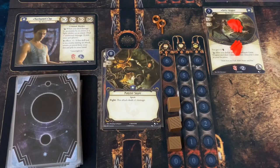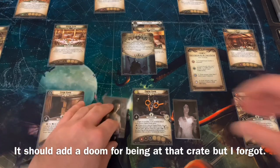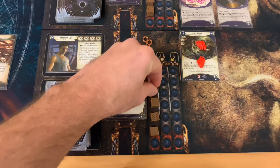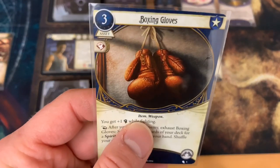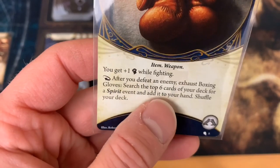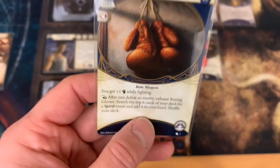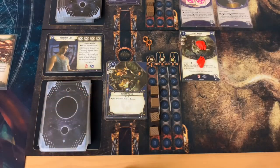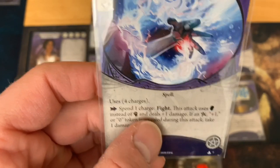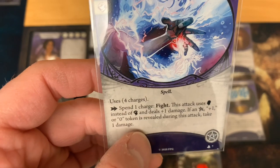The only enemy on the board this turn is the Cultist of the Deep, who has no Hunter keyword and stays put. We move into the upkeep phase: unexhaust both investigators, gain a resource, and draw cards. Cho draws his Boxing Gloves — his signature item! Item Weapon: plus one fight while fighting, so he'll be at seven straight up. After you defeat an enemy, exhaust the Boxing Gloves to search the top six cards of your deck for a Spirit Event and add it to your hand. Jacqueline draws Azure Flame — Spell, spend one charge; this attack uses willpower instead of fight and deals one damage, but if a star, Elder Sign, plus one, or zero token is revealed during the attack, take one damage.